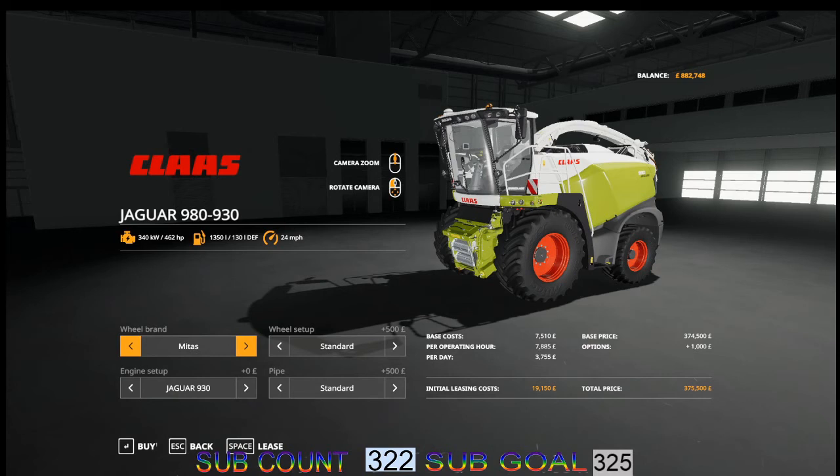Engines settled, wheel branch — nothing there. It starts off with the 930 at 462 horsepower, 1,350 litres of fuel, 130 litres of DEF, and it will do 24 miles per hour. The base cost for leasing is 7,510, the pro-rate is 7,885 per hour, 3,755 per day. Initial leasing cost is 19,150 and it will cost you 275,500 to purchase.